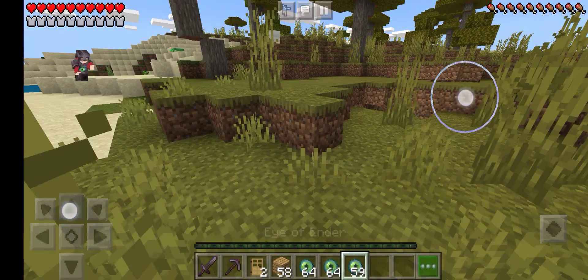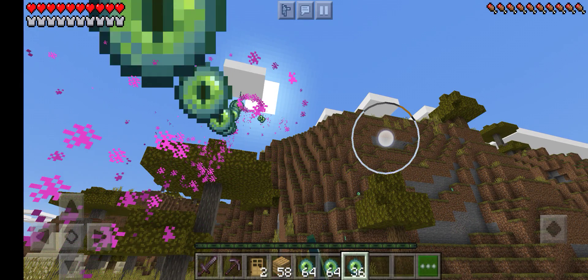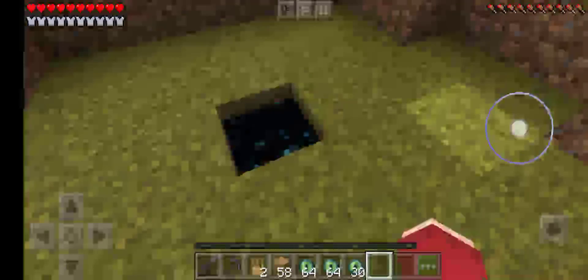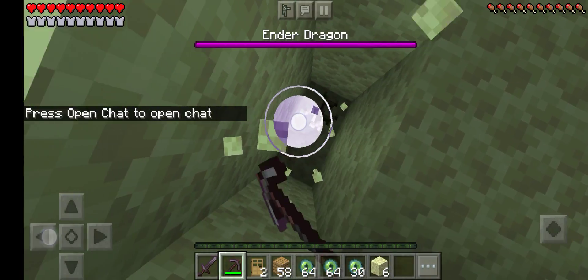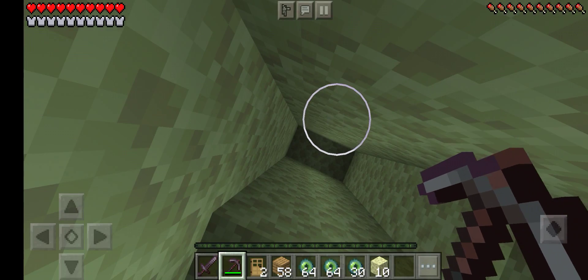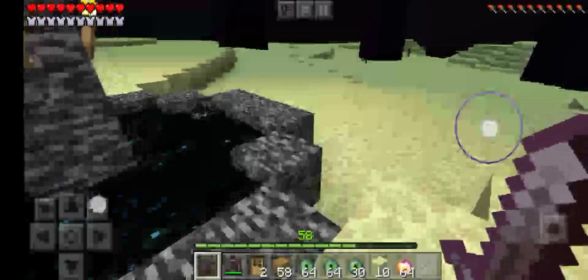Do we even need to find a stronghold? No way! A randomly generated portal? Very, very easy. Wait, the dragon is already dead — he was probably killed by the Enderman. Okay, try to collect all this XP. And yes! I completed Minecraft in 4 minutes! Woohoo!